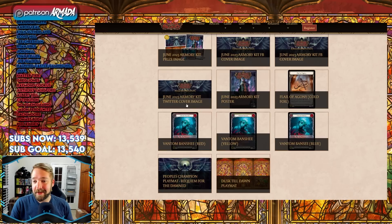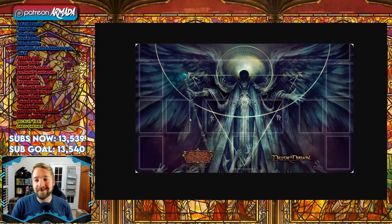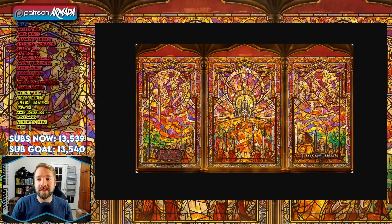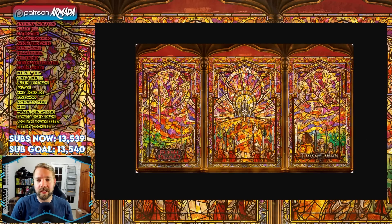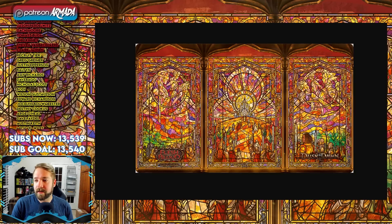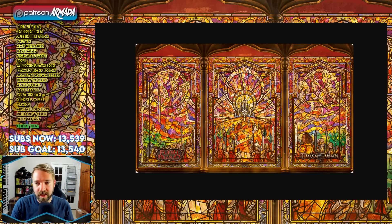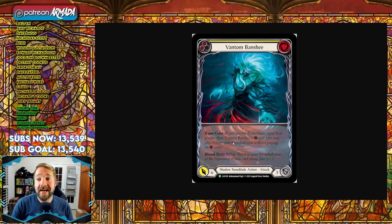That creepy-looking guy with the hands — don't touch me — he's got arms but that creepy look, I like it a lot. That's a play mat, all I'm going to say. The Dusk Till Dawn key art in play mat form will look quite stunning. I actually broke down this picture — if you want to know the different heroes, everyone who said this is Dorinthia, I kind of agree, it's probably Dorinthia, cape and all. I broke down all the heralds in a video two or three videos ago — something like 'the things you didn't expect in the announcement for Dusk Till Dawn.'